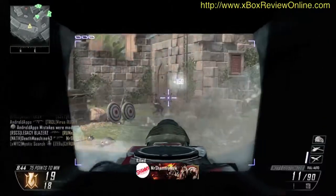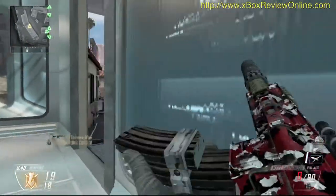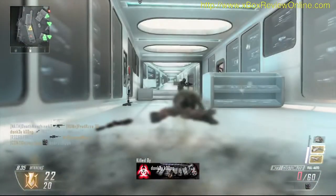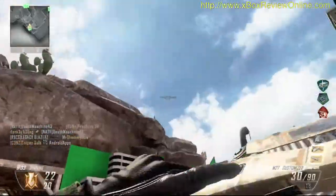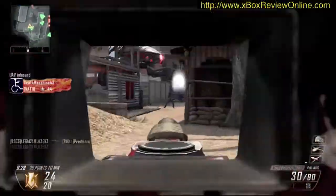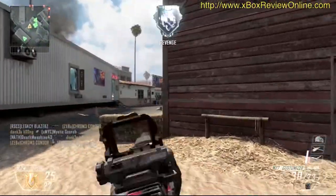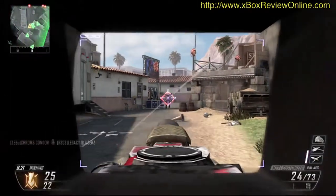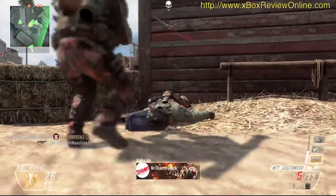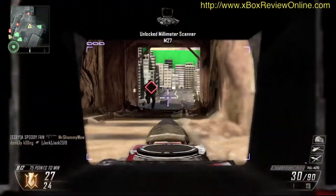I'm using the M27 with the target finder, suppressor, and also fast mags. As you can see from the reload just then, it was quite fast — the fast mags doubles as a double mag taped together and it really helps the time in changing your mags over. The target finder, as you can see, creates a red diamond where your enemies are, making it quite easy to spot campers.